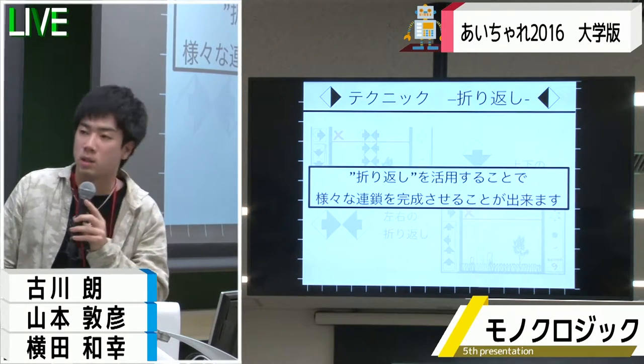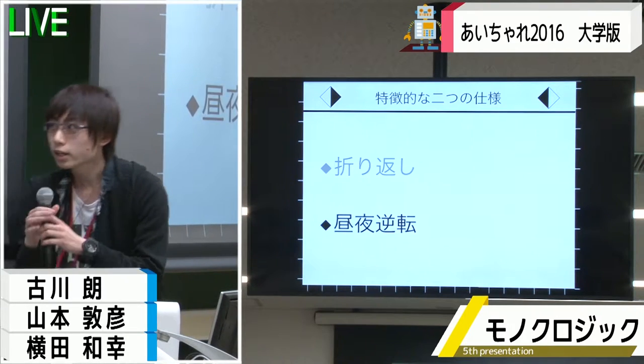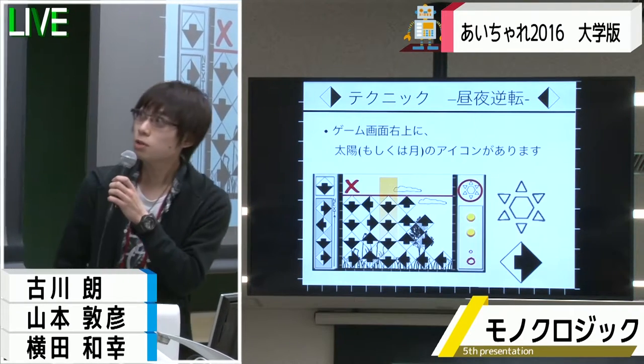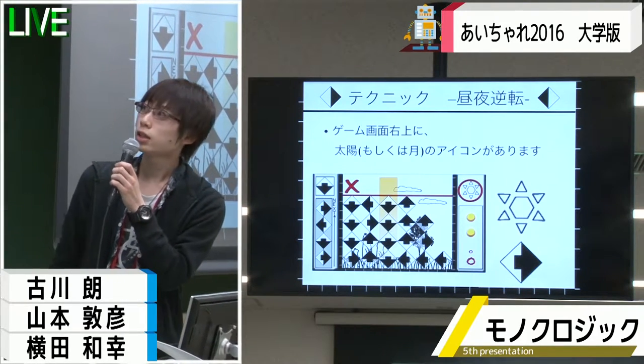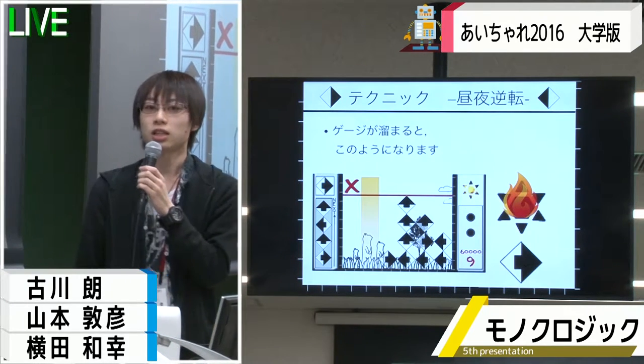連鎖のパターンを作ることができるようになっています。続きまして、逆転のトリオテクニックについて解説させていただきます。ゲーム画面の右上に太陽もしくは月のアイコンが出ています。こちらゲージがゲームモードによって溜まっていき、